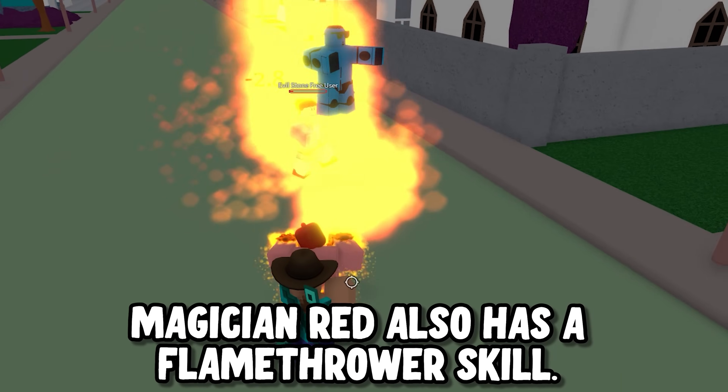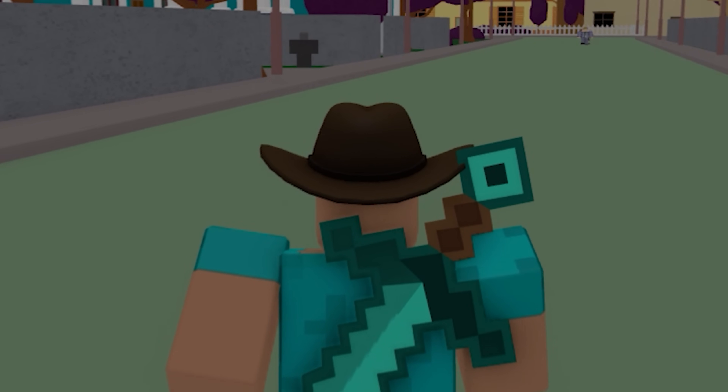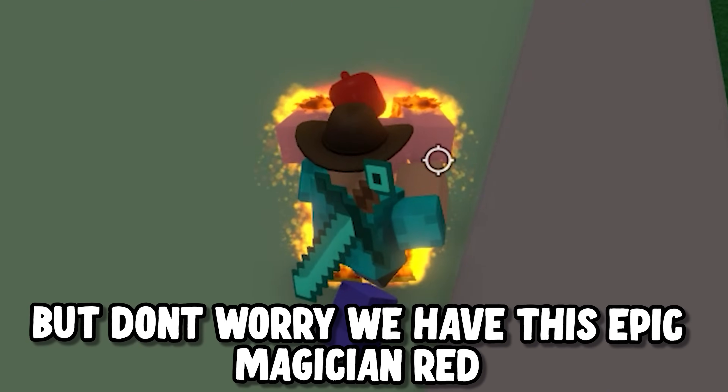Magician Red also has a flamethrower skill — nice! Wait, is that Kira? What is he doing here? Why does every boss in this game just come and attack for no reason? But don't worry, we have this epic Magician Red.